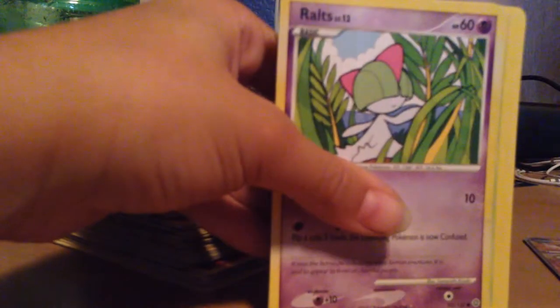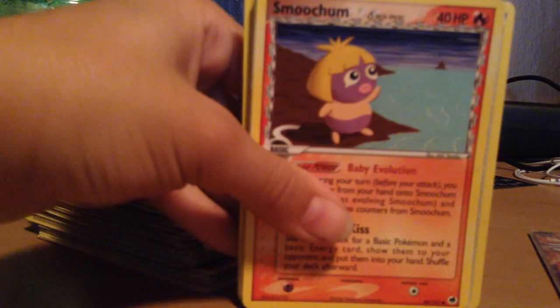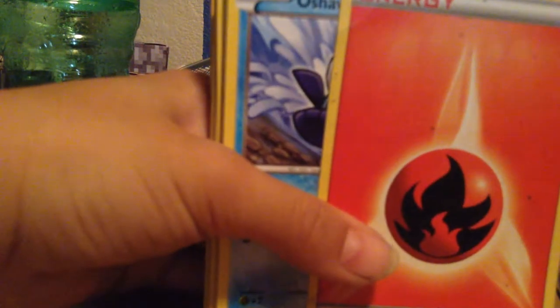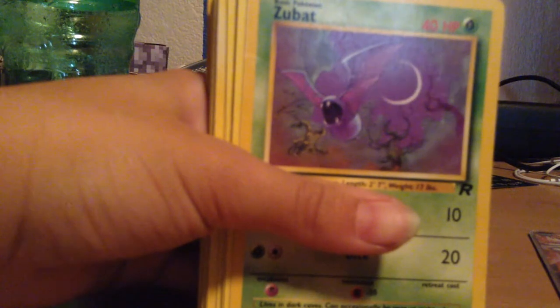A Leaf Energy. A Ralts. A Misdreavus. A Caterpie. A Skrelp. A Forretress. A Team Flare Grunt. Let's straighten out my deck again. A Smoochum. A Marowak. My Fire Energy — beautiful. Oshawott. Hitmontop. Zubat. A Kakuna. Kirlia. Slime's Ear. Geodude.